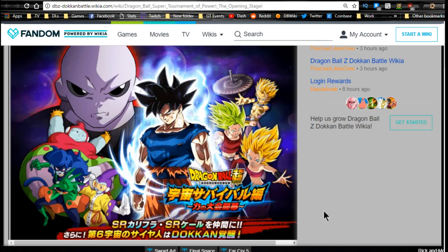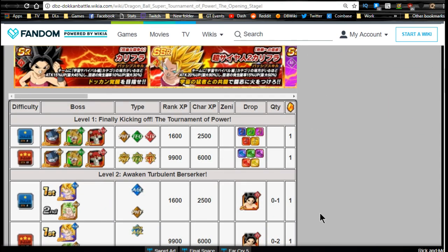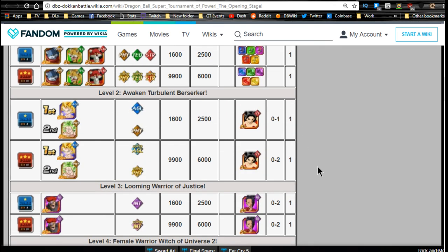Now let's talk about the actual event. Level 1 has some training items and one dragon stone per drop. Level 2, 'Awaken Turbulent Berserker,' is where you face Kale and Caulifla and get your Caulifla drop.